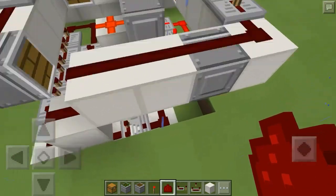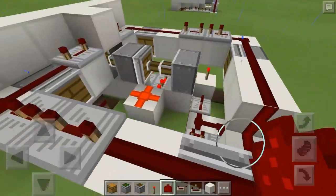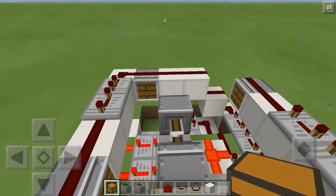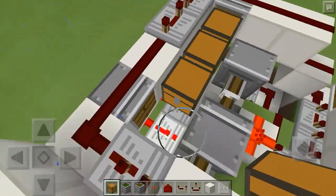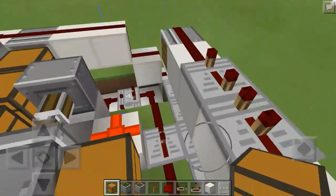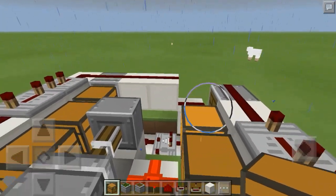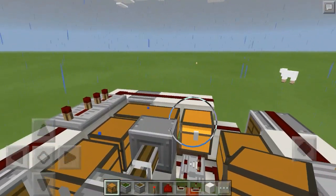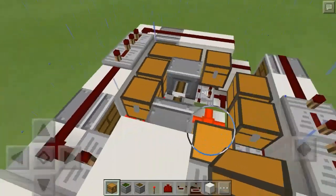That should be everything on the circuit. Now we just need to place our chests. Place a chest here, here, and here — don't place one in this corner. Then place one right here — not one in this corner. Place one right here and here — again, not one in that corner — then one there and there. Don't worry about the chests linking up; as soon as the pistons move the chests they will be unlinked and they won't link back up.